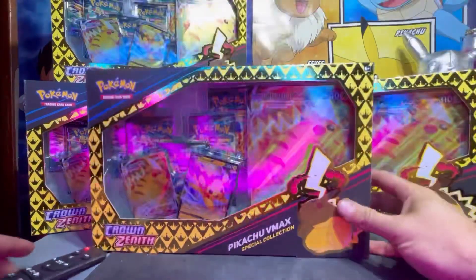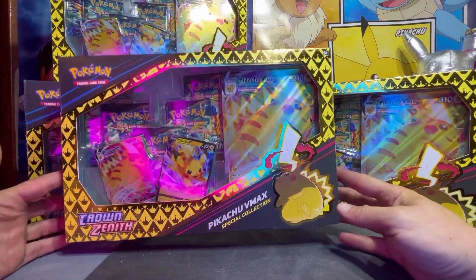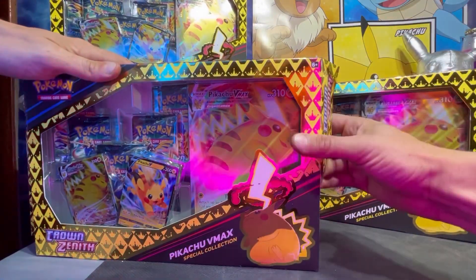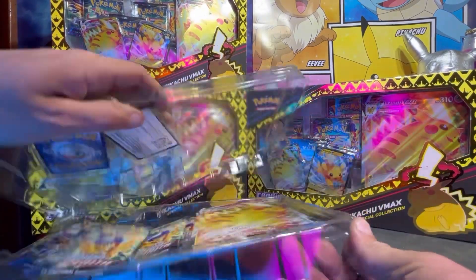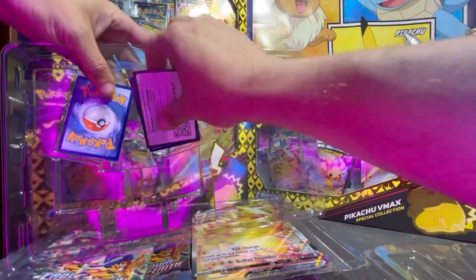Welcome to the Saying Dad's Redneck Review. We have a great big opening for you all this time — we have the Crown Zenith Pikachu V-Max Special Collection. We bought a case of these, so we're going to be opening them up to see the pulls we get. Every card we pull today is being given away to you guys, so be sure to like the video, subscribe to the channel, and leave us a comment below.